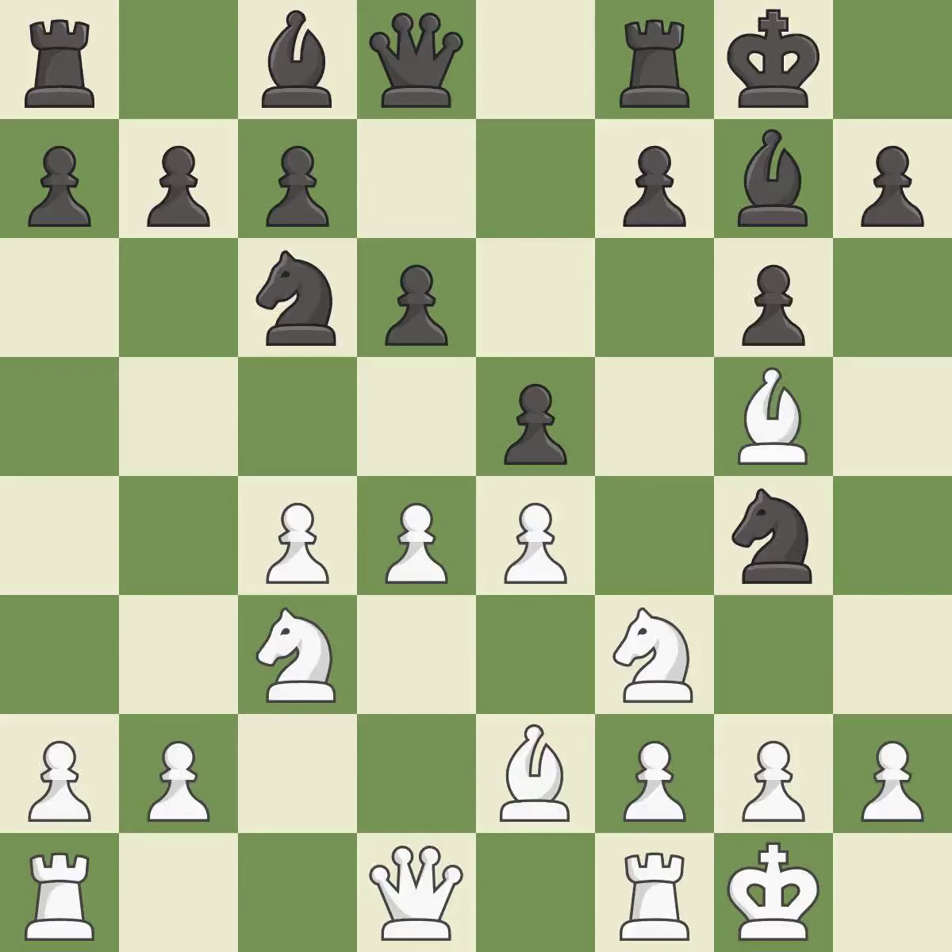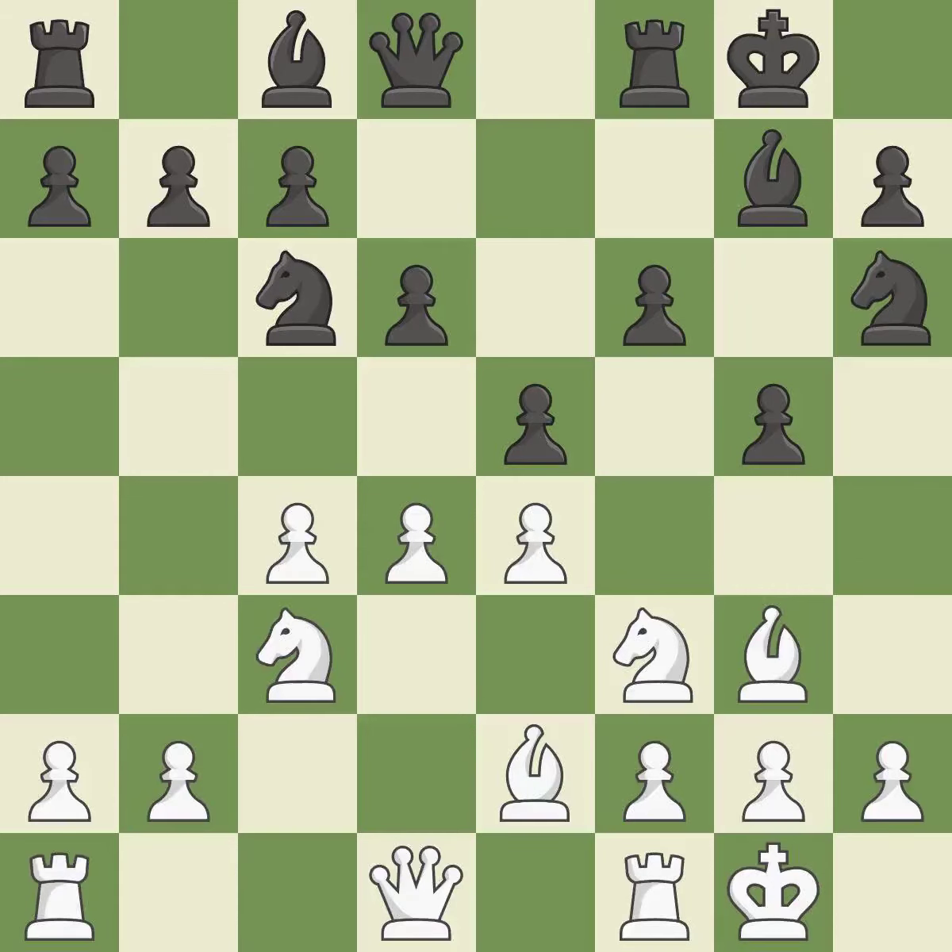Ng4 attacks the bishop and partially unblocks the h8-a1 diagonal. Bg5 attacks the queen and avoids capture by black's knight. f6 blocks the attack on black's queen and attacks the bishop on g5. The bishop is now on a more secure square, kicking the opposing bishop. This threatens to kick a knight — it is an equal trade and the last book move.